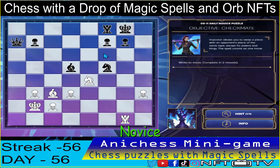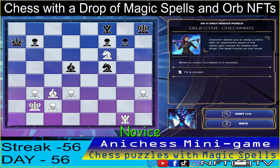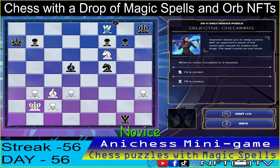The pawn here is being pinned, so we can check here using the knight. Knight to F6 — first move, that's correct! And then we just have to use the impostor spell on our rook in G1, swap place with the opponent's rook in F8 — checkmate! That's one down!